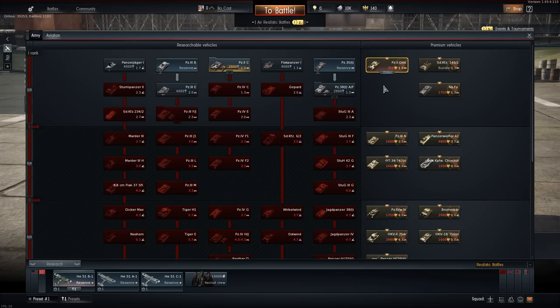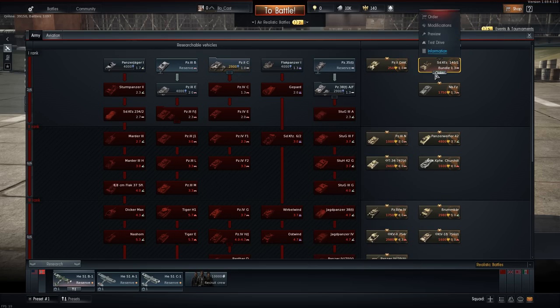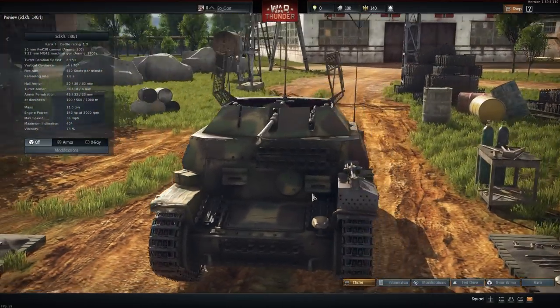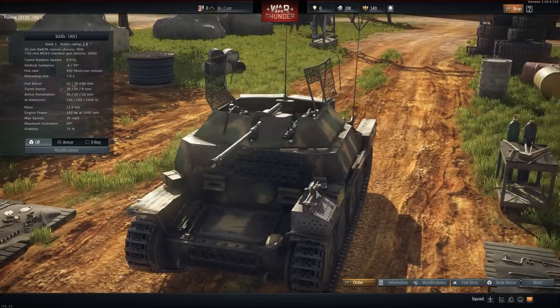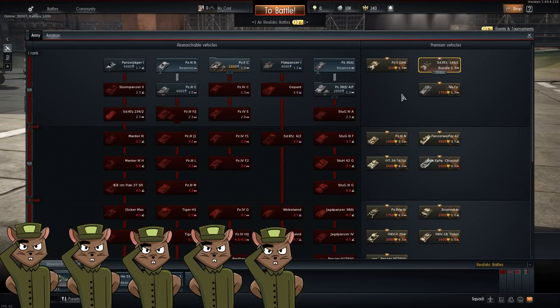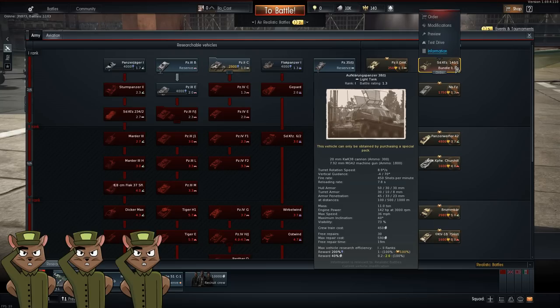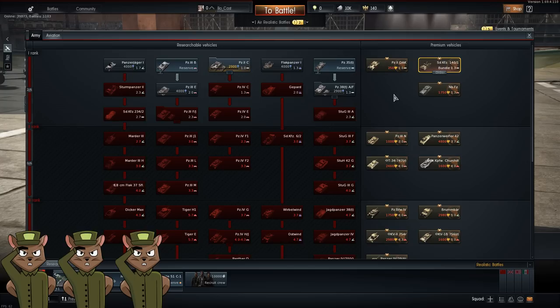Next we have some confusing purchases. One tank is not shown in the ground forces tech tree — you have to go to the Steam store for it. The Panzer IIH is in a $9.99 bundle which comes with 500 golden eagles and also includes the Flakpanzer on the Panzer 38T chassis — effectively a Stout modification of a Panzer 38. So you get these two tanks for $10 plus 500 golden eagles. It's a great lineup and the Panzer IIH can go into higher tiers for fun. We give that five squirrels for the Panzer pack on the Steam store.